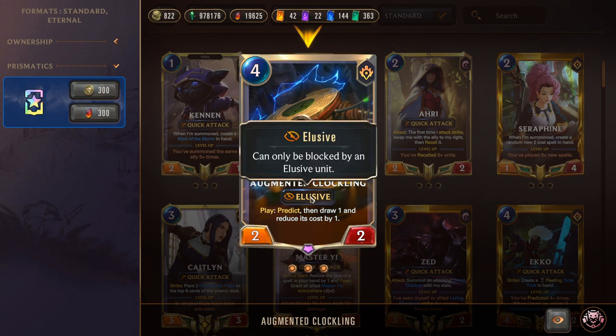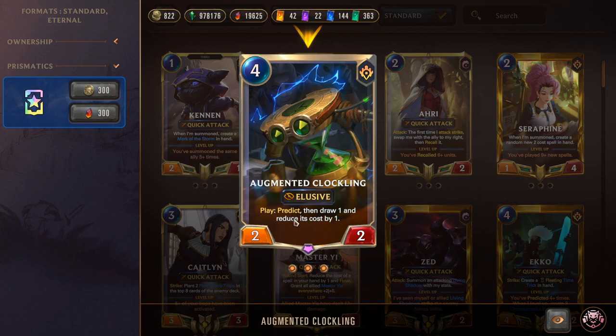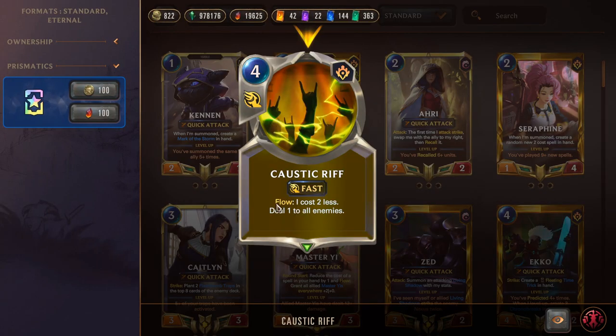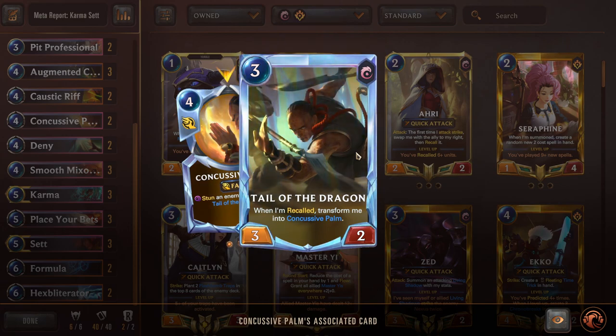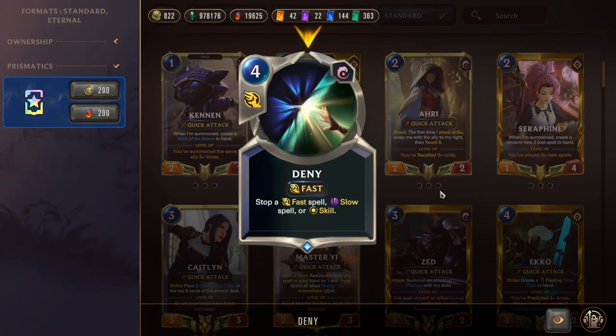Two Pit Professional: a three-mana 3/3 with good stats that also generates a Coin. Yep Clock: four-mana 2/2 Elusive — play, predict, then draw one and reduce its cost by one. Lots of good hits with this, overall a great elusive consistency card, useful for chip damage or blocking enemy elusive strategies. Two Caustic Riff: Flow — costs two less, deals one to all enemies — strong AoE removal. Two Concussive Palm: stuns an enemy, and you also get Tail the Dragon in specific game states if you can recall and replay it. Double Deny, because we're Ionia.